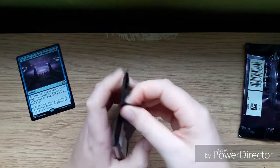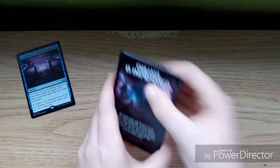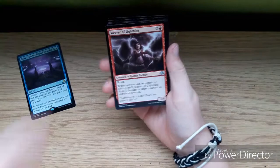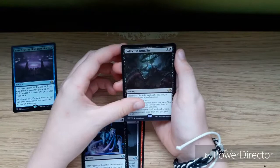Second pack — there's Liliana on the front. We have Weaver of Lightning, Lashweed Lurker, Whispers of Emrakul, and a Collective Brutality as our rare.